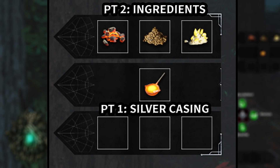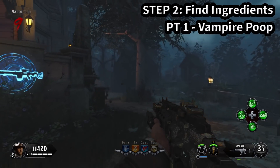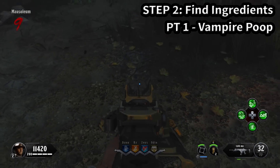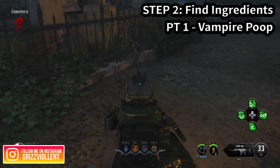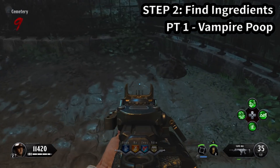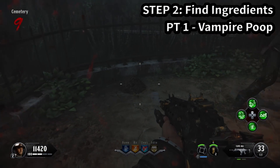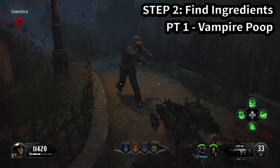Now we have three parts and we're able to melt the silver — part one, the silver casing, is done. We now move on to part two: gathering three different sets of ingredients, each with three different locations. The first ingredient is vampire poop. Right in the cemetery next to where the perk machine is, there's a tree — that's the first location. The second is right in front of that little statue, and the third location is around the bend on the right-hand side.